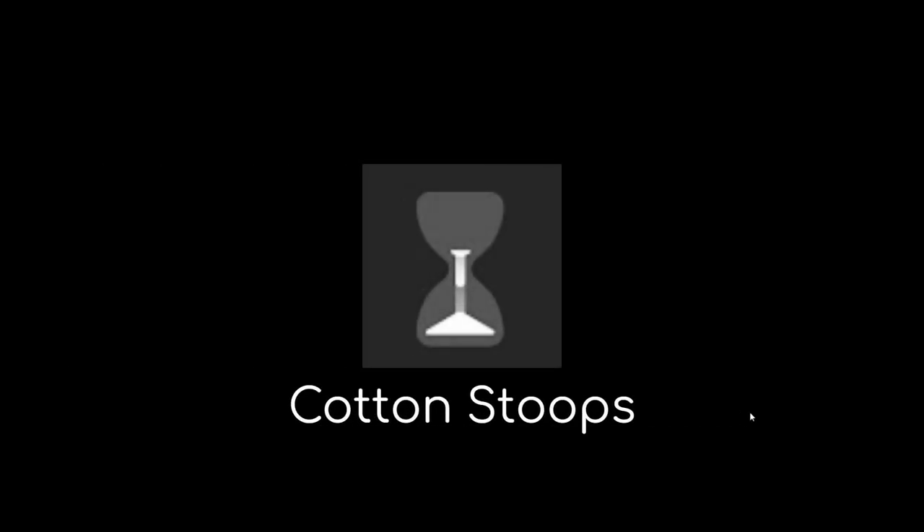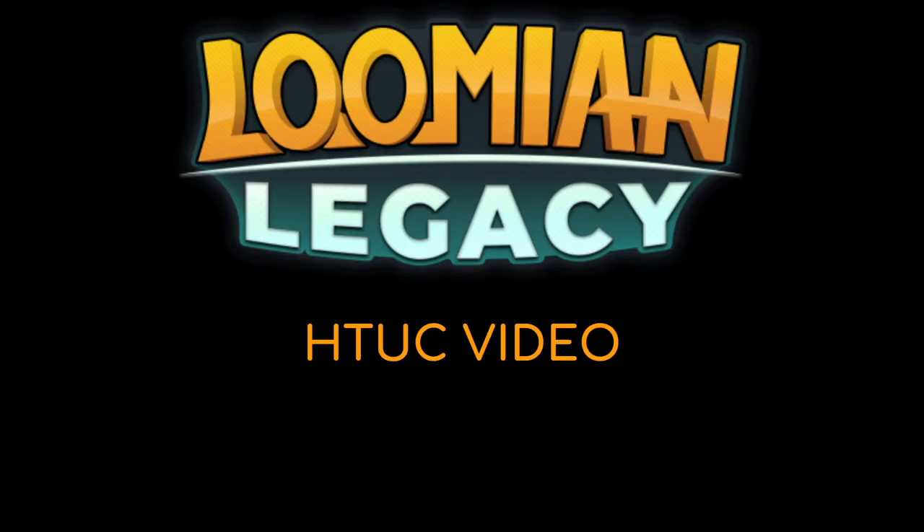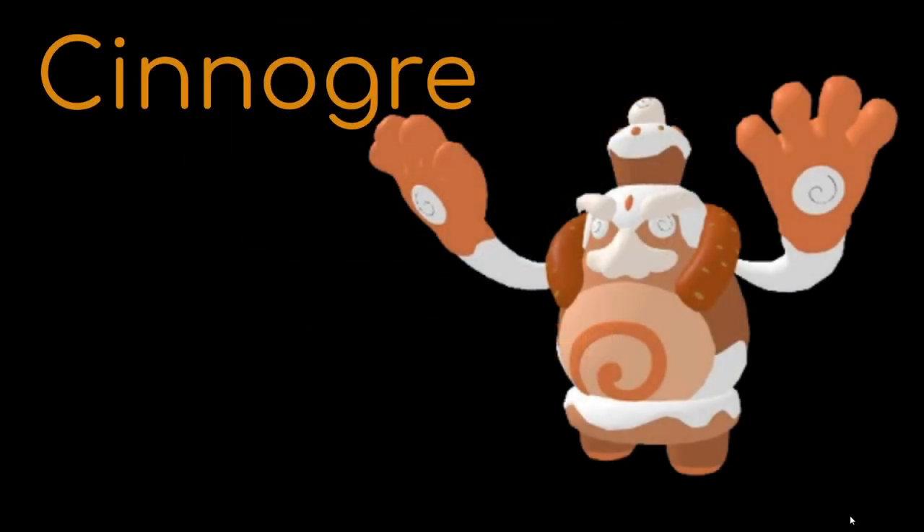Hello, this is CottonSoups and welcome back to the video. It's been a while since I've done one of these, but in today's video I'll be talking about the newest Lumion of the Sweet Retreat update, Sunogar. I don't really have an opinion of this because it's quite too early to think of what its fullest potential is, but I'll be giving you my opinion on how you can use Sunogar and how you can try to use it on your team or try to counter it. So this video is on how to use and counter Sunogar.